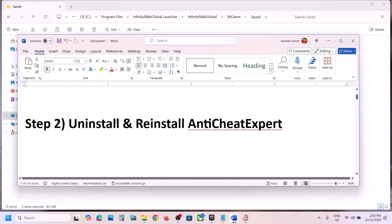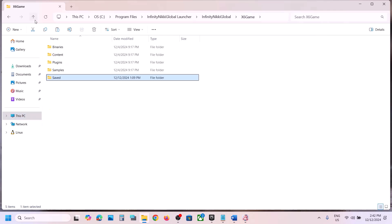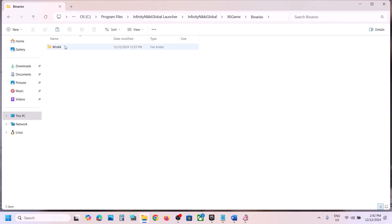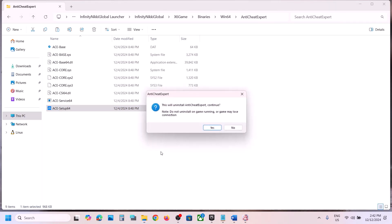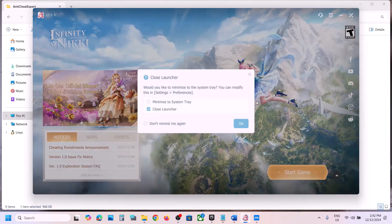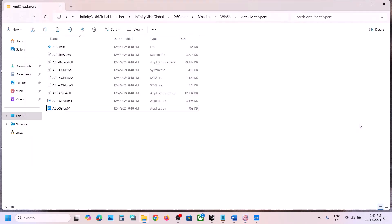The next step is to uninstall and reinstall the anti-cheat. Go back to the binaries folder at this location, open the Binaries folder, then Win64, and here you can see Anti Cheat Expert. Open this folder, find Setup64, right-click it, then click Run as Administrator. Click Yes to allow. Make sure the game is closed first — close the launcher and the game.